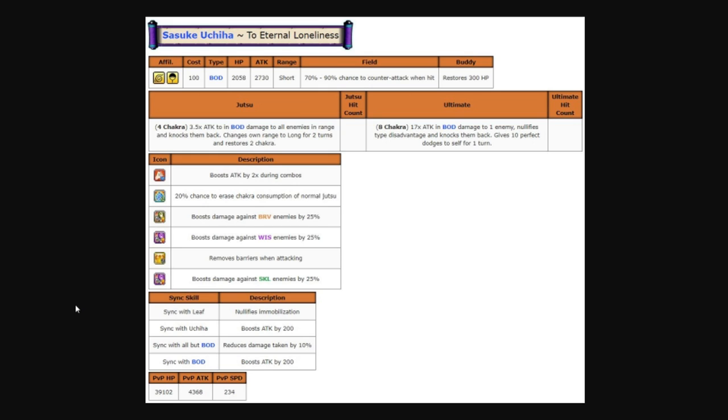I didn't even think about it until he told me. As you saw from the clip at the beginning, Sasuke auto attacked for 10,000 damage. That was possible because he had around a 400 attack boost, plus his first ability doubles attack during combos, bringing it to around 9,700 or so.